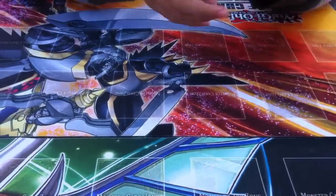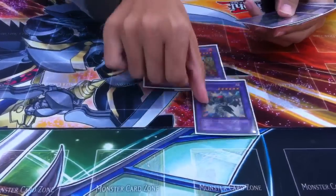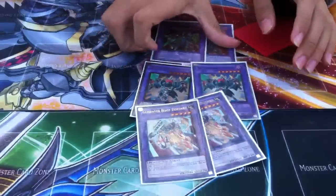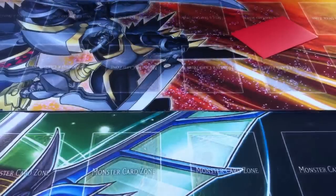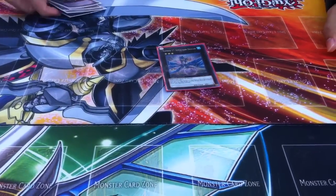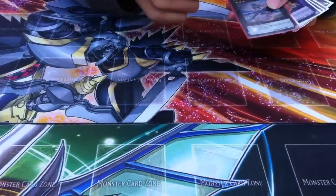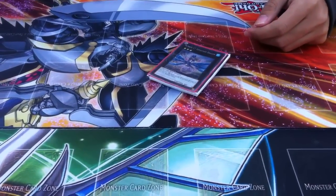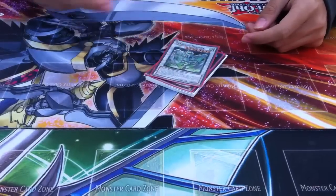Extra deck — lots of Gladiator Beasts. 2 Heraklinos, 2 Geysiris, 2 Estadari — main fusions of the deck. Leviathan Dragon, and then any other Xyz monsters you could find that you think could fit in the deck. We don't have the rest of the extra deck with us — it's in another deck. And you play a Stardust Dragon for Starlight Road.